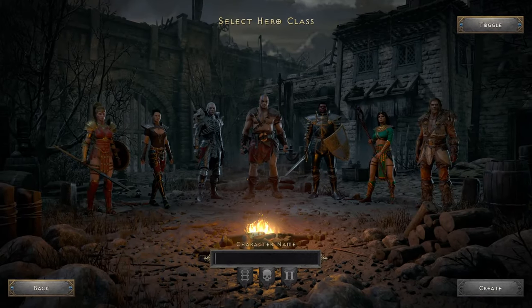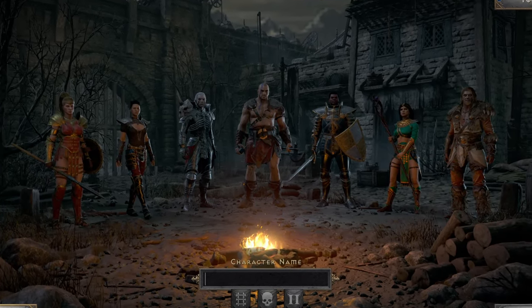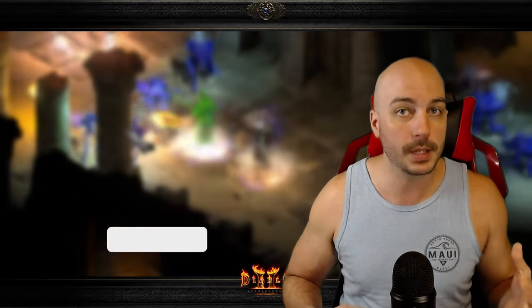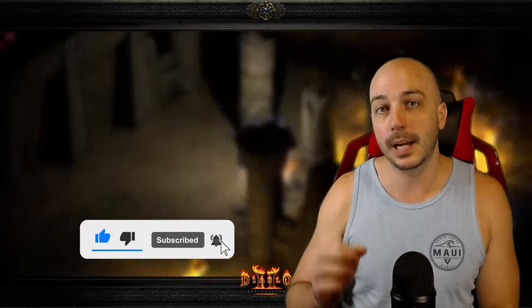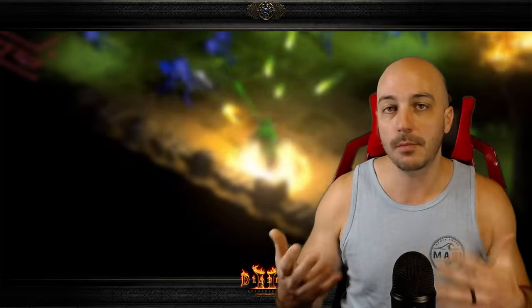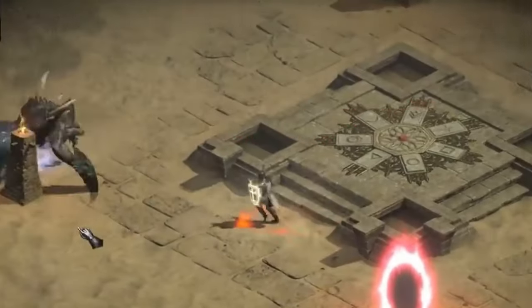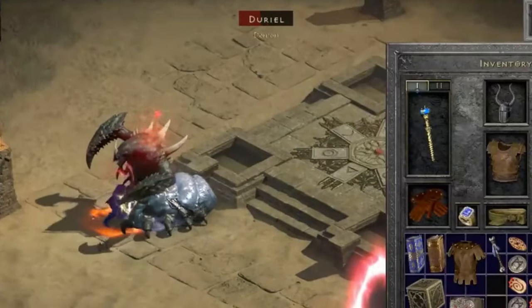The very first tip is what character you choose. Unfortunately, Ubers are incredibly hard, so you can't do it with literally any type of build in the entire game. If you're rocking that Nova Sorceress, great for farming the keys, but to actually farm the torch, that's not going to work. In Diablo 2 Resurrected, melee characters reign supreme for farming torches. Everybody knows the main character everybody uses — that Smiter. He can absolutely wreck with just budget gear and a few other things.